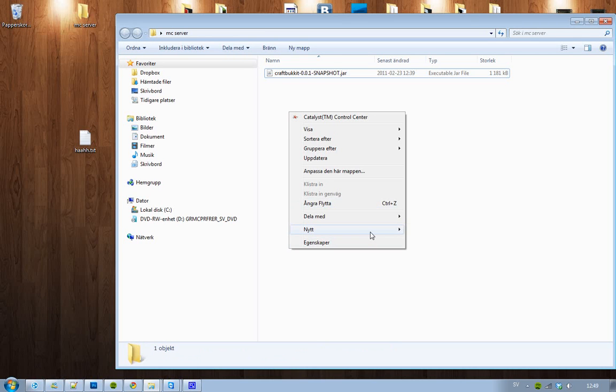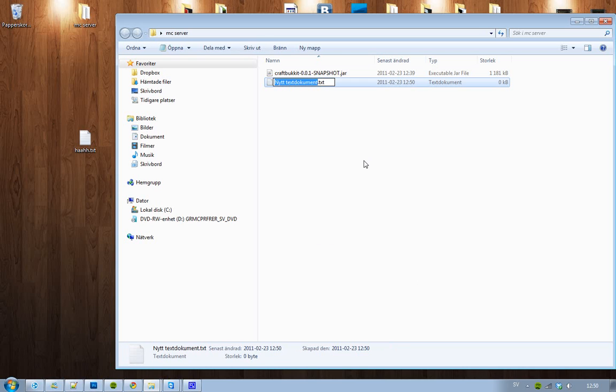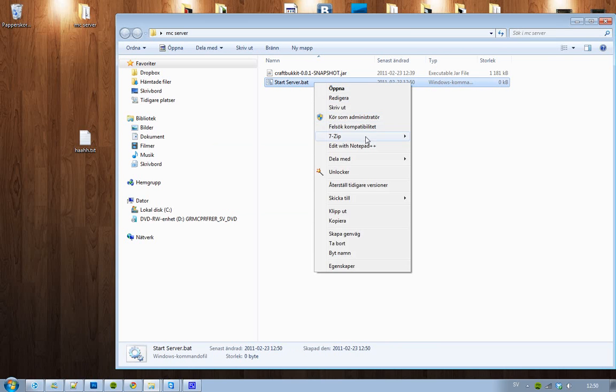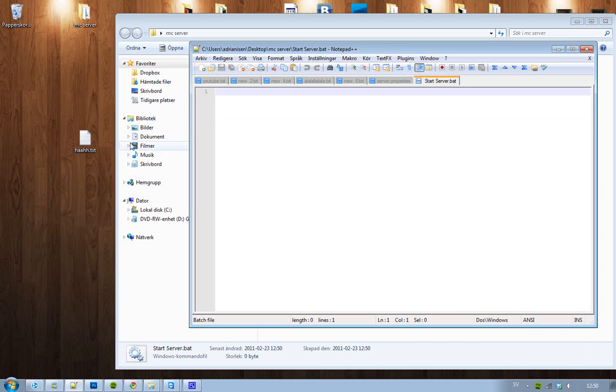Now create a new .bat file so you'll be able to start the server. You don't have to do this but I suggest that you do. Name it whatever you want — like 'start server' — and the extension you want to use is .bat (b-a-t).